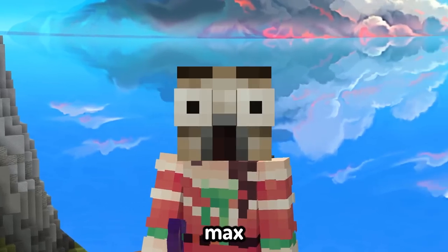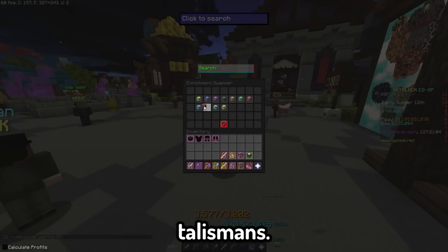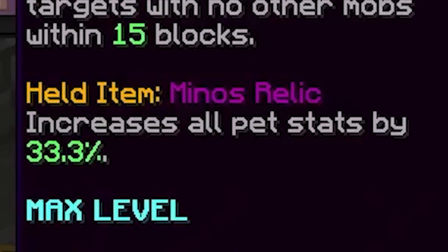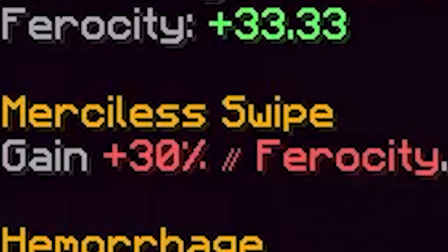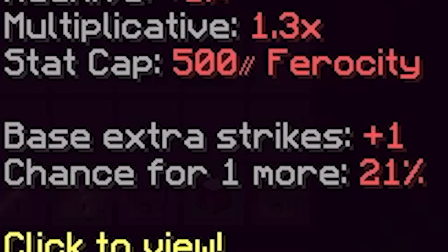Now to get max ferocity. The best armor for ferocity is Werewolf armor, and I enriched my talismans. For my pet, the level 100 legendary Tiger pet with Minos Relic, as it provides a base stat boost of 33 ferocity, along with increasing it by a total of 30%. Ferocity actually has a cap of 500.